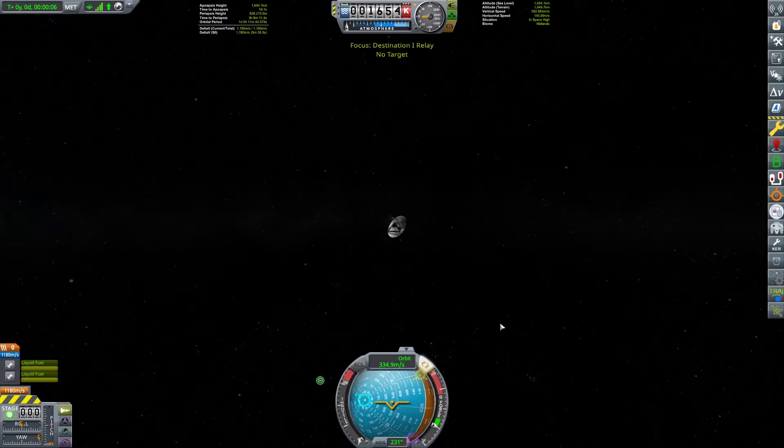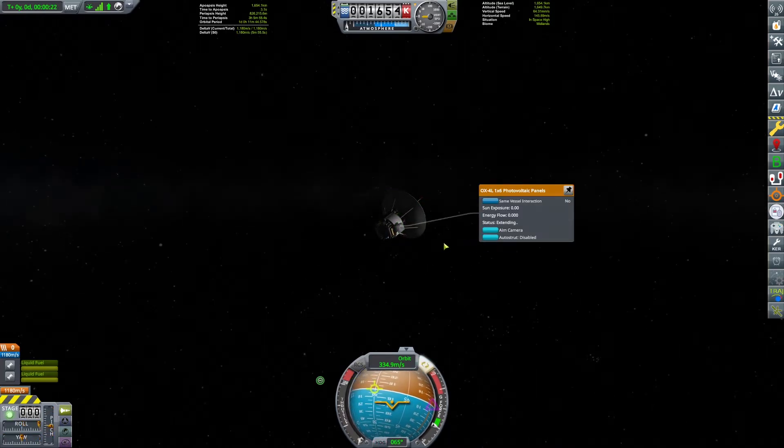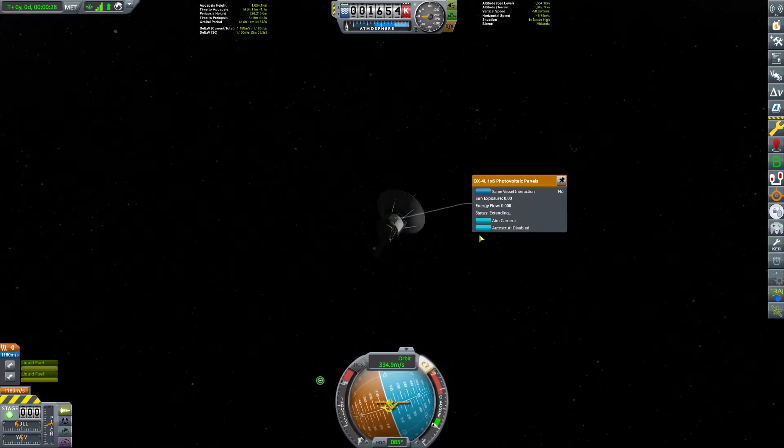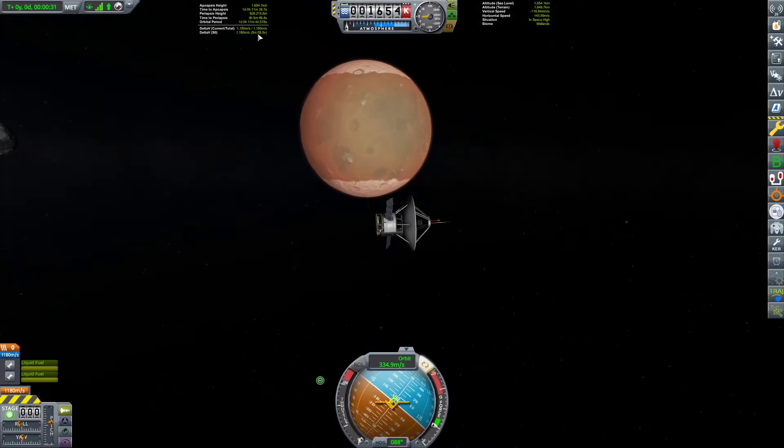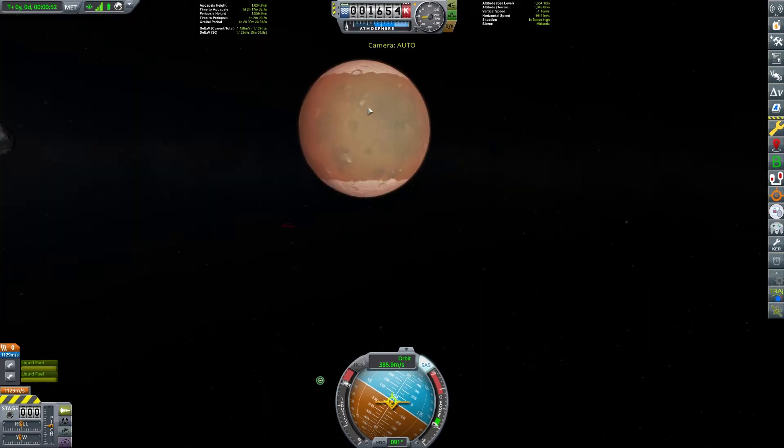We've just launched the second of our three satellites from our craft — this is the first craft we've launched toward Kerbal's future home. The Kerbos have unfortunately discovered an asteroid heading directly toward their lovely planet of Kerbin. The scientists predict that the outcome won't be good for the Kerbin system, to say the least. They do have time before this happens, but they certainly need to begin looking for a new place to call home, and the Kerbos have decided that Duna looks like a wonderful new spot.